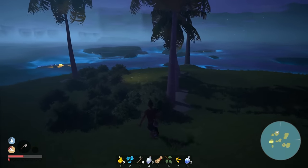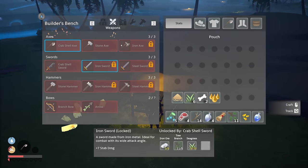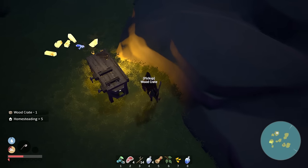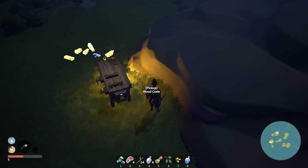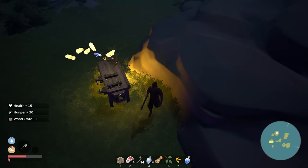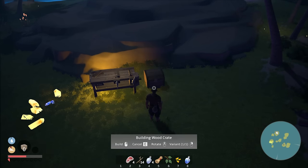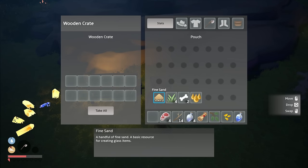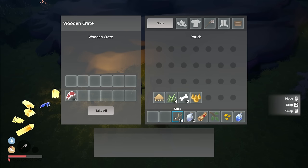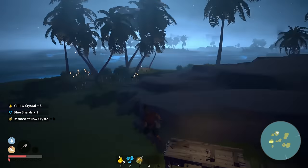I've got enough stuff for a wooden chest — it's under contraptions, wood crate. Let's eat some berries, then pick up our wooden crate and place it. Nice! Let's access this bad boy — oh nice, we can store a whole bunch of stuff in there. Right click to quick transfer. Let's get all this in there, and then I can go back and grab up all the stuff I dropped.